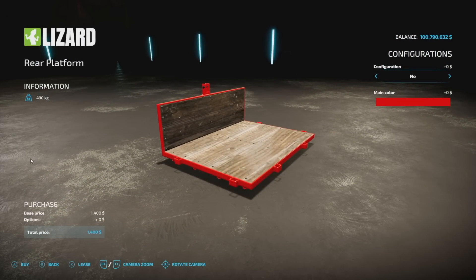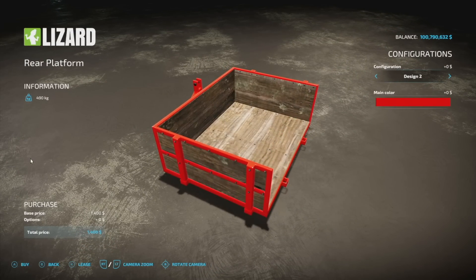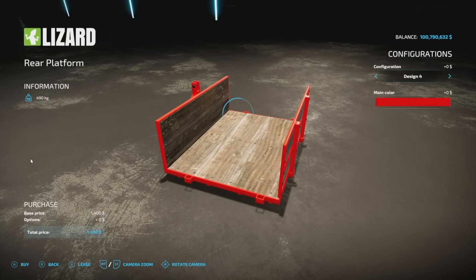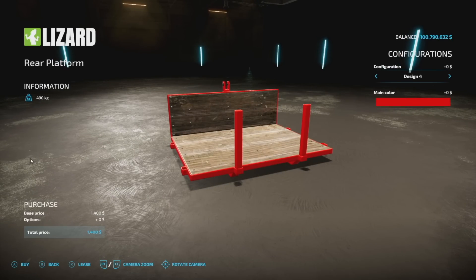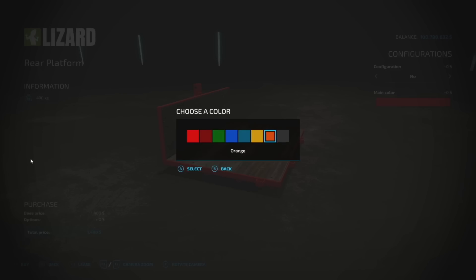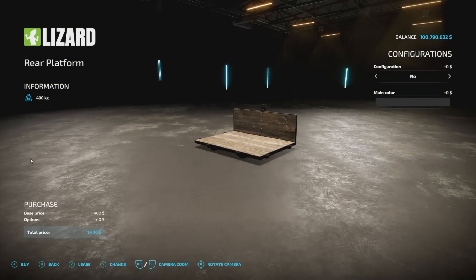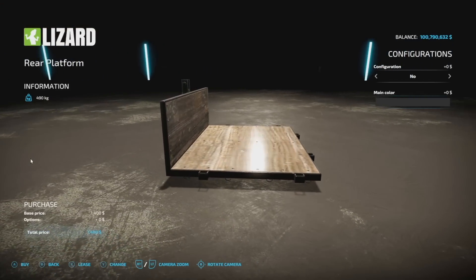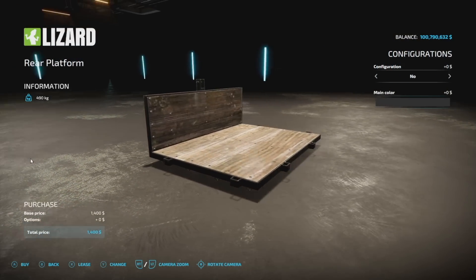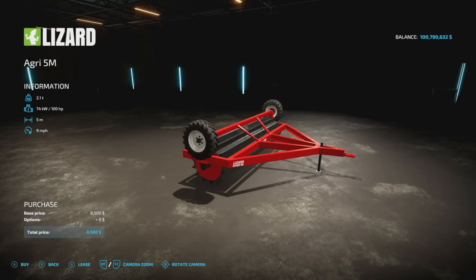Here's a cool mod — the Rear Platform Mod from GNFS. Configs include a normal enclosed version, plus designs that remove the back, remove the sides, add a support beam, add side supports. You can choose from specific colors, and the wood is very shiny — kind of like laminate. It hooks up via three-point hitch and has straps, which is nice. Good for getting around your farm a little easier.